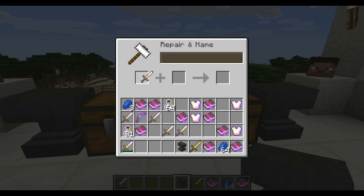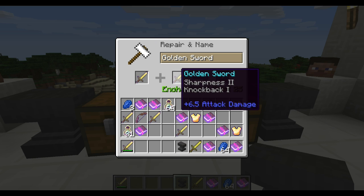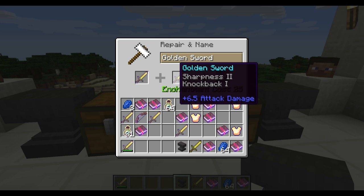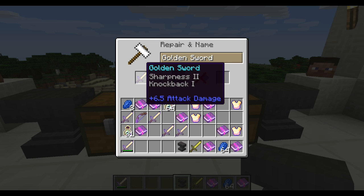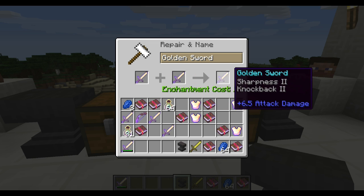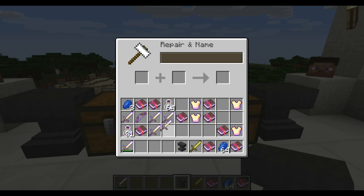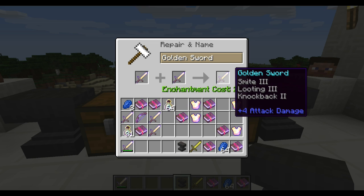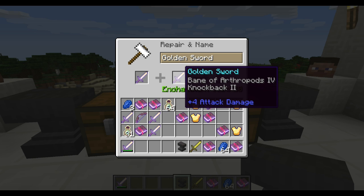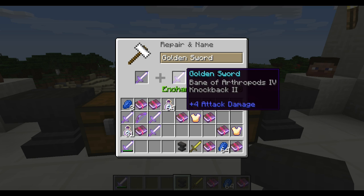If you do it the other way — Smite and Looting as the first sword, Sharpness and Knockback as the second — this time you get Smite, Looting, and Knockback. You lose the Sharpness too, because it's the first enchantment on the second item. It also costs a lot of enchantment levels — 25. So if we take Smite and Looting and throw it with Bane of Arthropods and Knockback 2, you lose the Bane of Arthropods, because that's the first enchantment on the second item. That's how you combine enchanted swords and that's the method behind which enchantments you keep.